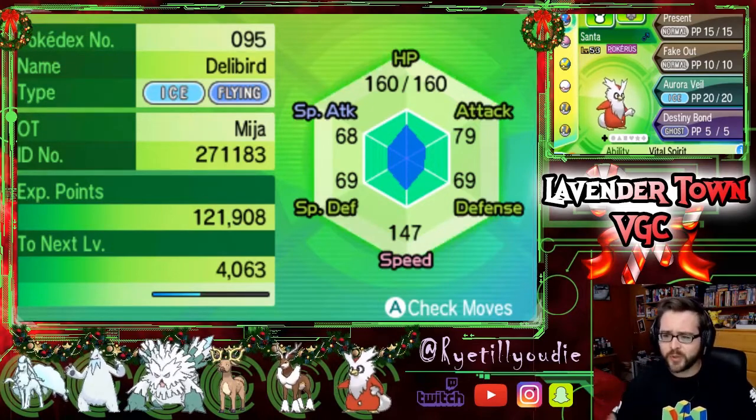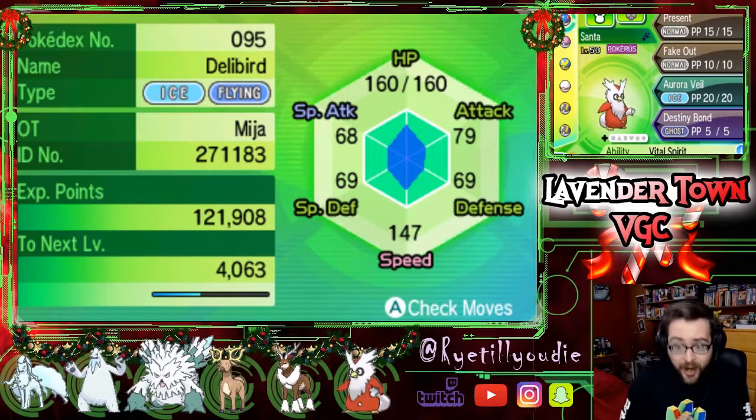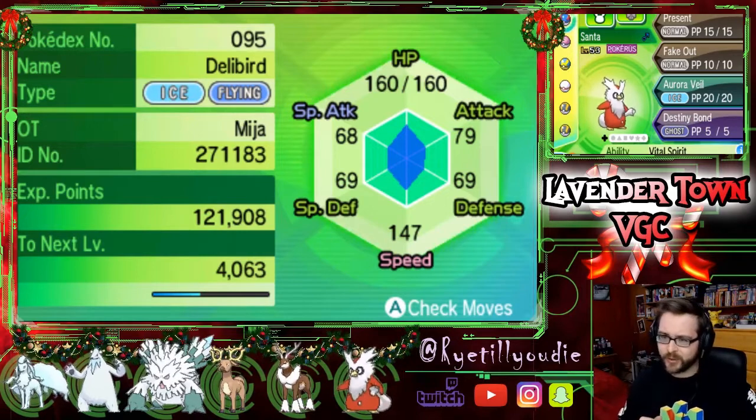First on the docket, we got our boy Santa — we had to have a Delibird, obviously he's the leader of the team here. His stats are terrible, so I gave him a Focus Sash. He's got Present so I can throw presents at people, which will probably not work out that great. I gave him Fake Out, Aurora Veil just so we can maybe set some screens up, and Destiny Bond, because he's definitely going to die super quick.